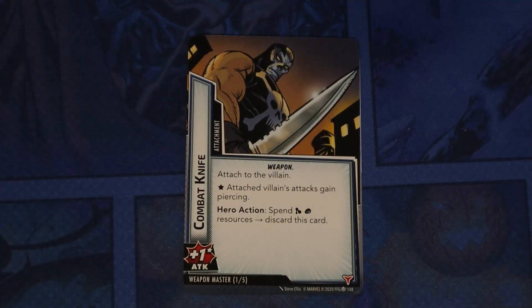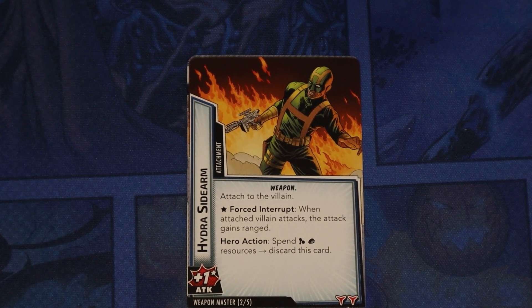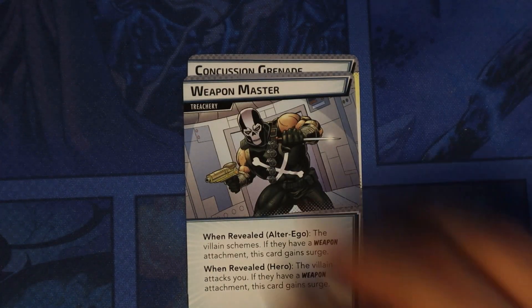Now we're going to look at some of the modular sets. The first is the Weapon Master set — attached to the villain, the attached villain's attacks gain Piercing; spend two resources to discard it. Hydra Sidearm gives plus one attack, and when the attached villain attacks, the attack gains Ranged. Weapon Master treachery — in alter ego, the villain schemes if they have a weapon attachment and gains surge; in hero, the villain attacks you and gains surge if they have a weapon attachment. Concussion Grenade — in alter ego, you're confused and place one threat on the main scheme, two if already confused; in hero, you're stunned and take one damage, two if already stunned.